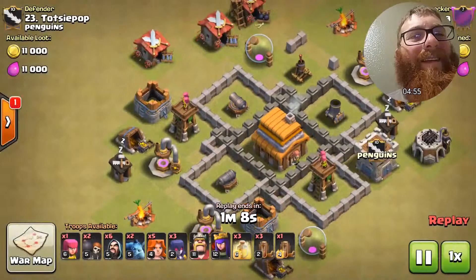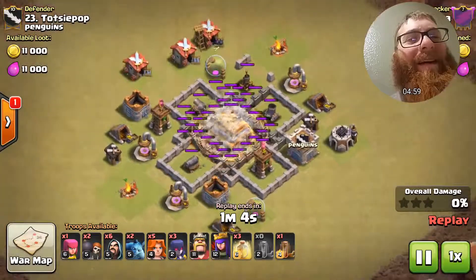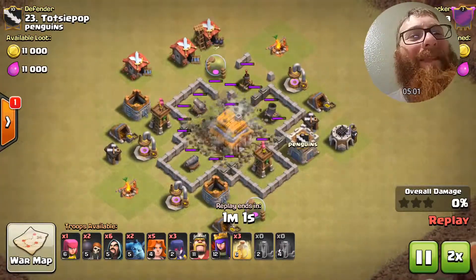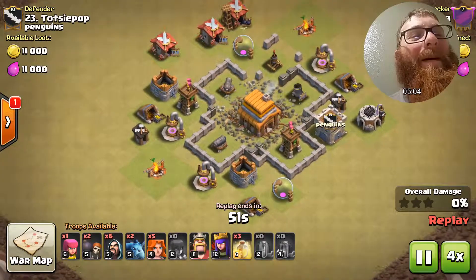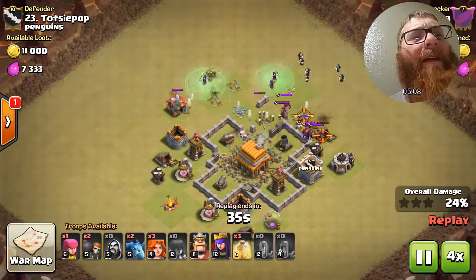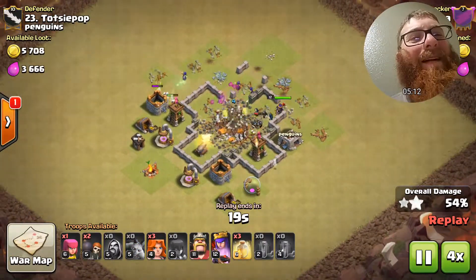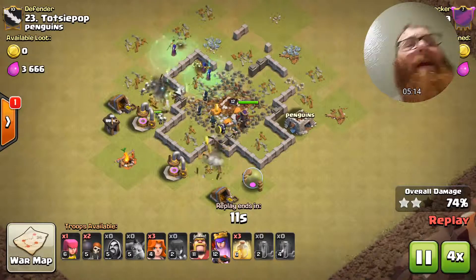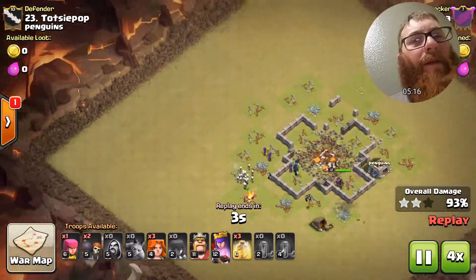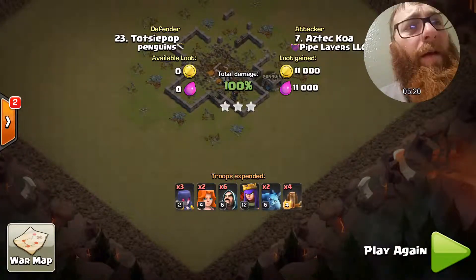Let's see this — Aztec comes in with the earthquake spells and manages to open up the entire base. Very bold strategy from Aztec Warrior — a few witches, the archer queen, and a couple of wizards, and he does manage to pull out the three-star victory. If we had more beautiful attacks like this we would have won the war. Very nice attack Aztec, great job helping the team push forward.